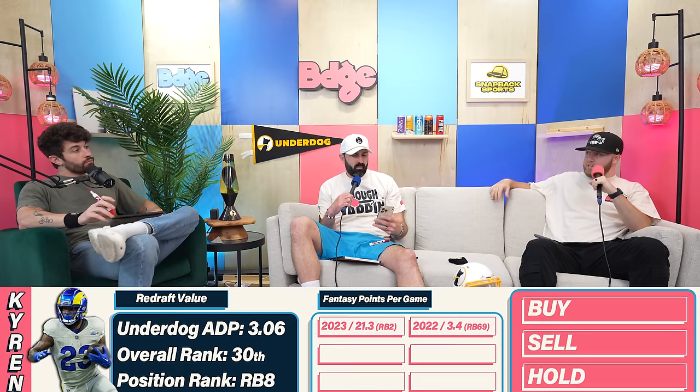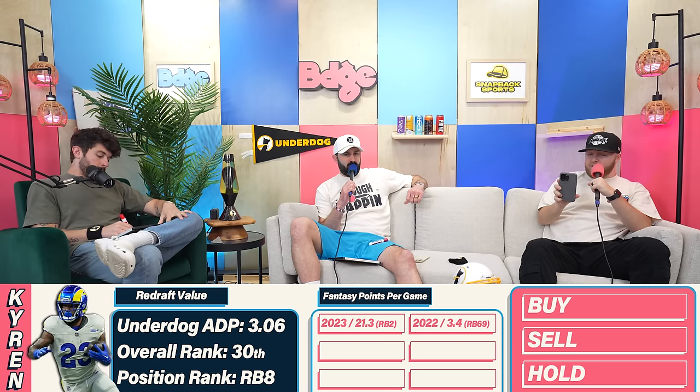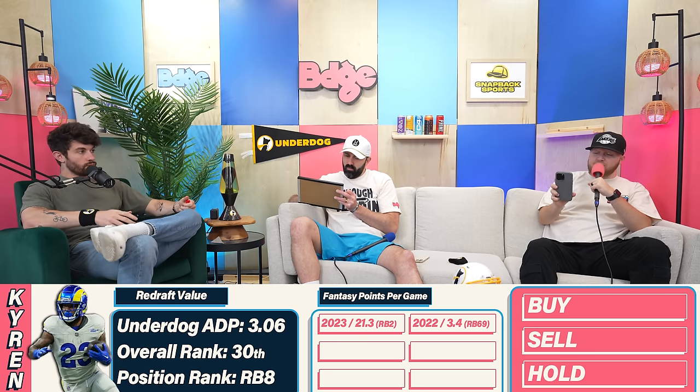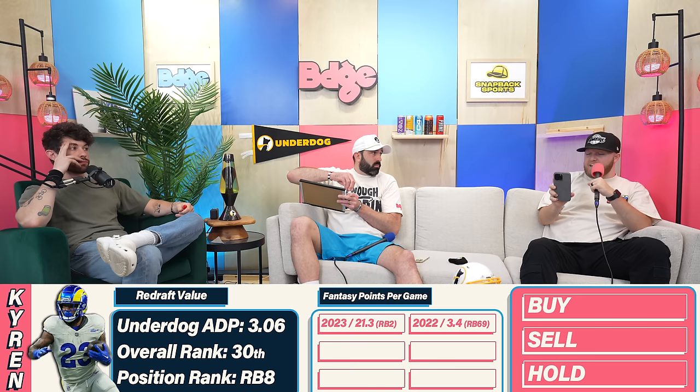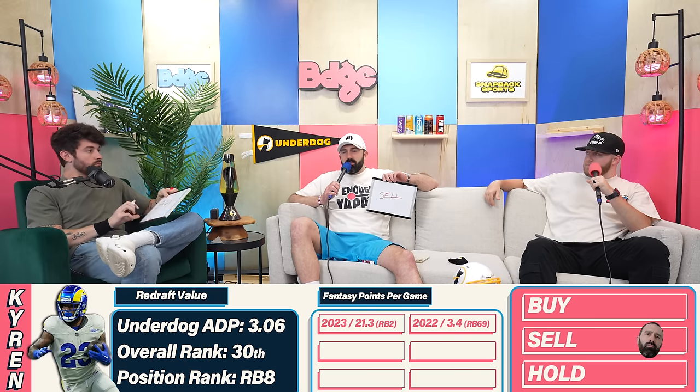Speaking of the Rams, my next player is Kyren Williams. He broke out last year with 21.3 fantasy points per game — second overall among running backs in points per game. Currently on Underdog, his ADP is 30, making him RB8 overall. He's sandwiched between Davante Adams and Saquon Barkley above him, and Derrick Henry and Travis Etienne below him, with cross-positional competition from DJ Moore, Stefon Diggs, Cooper Kupp, and Michael Pittman in the same range.